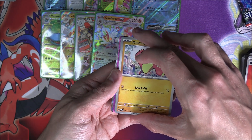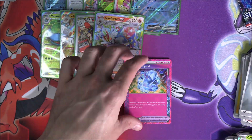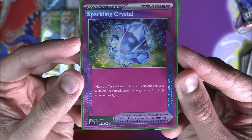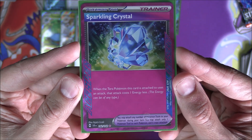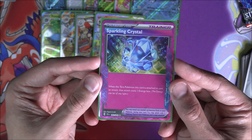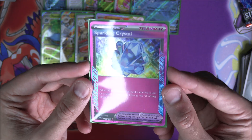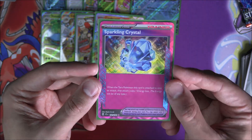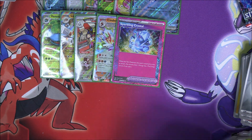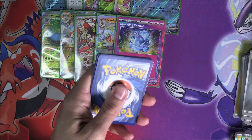Let's take a little look at Sparkling Crystal. When the Terra Pokemon this card is attached to uses an attack, that attack costs one energy less — the energy can be of any type. So if you're thinking you need three different energies, Sparkling Crystal picks up the slack and reduces that cost. Obviously it's a one-off card, so keep that in mind. That puts us up to 11. Hopefully we can get a 12-hit box — let's see if this last pack delivers.